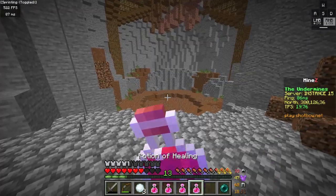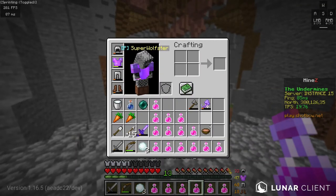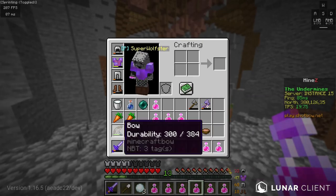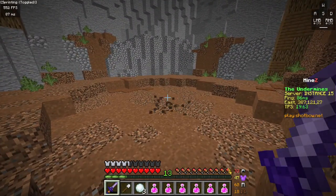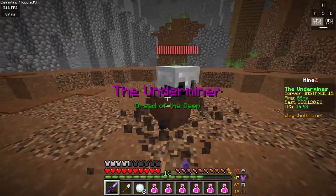Alright, we've got the boss fight for this dungeon. Make sure you enter in full health. This is going to be a little challenging so you're going to want all your potions at the ready. So this guy is the Underminer. He is a Wither Skeleton that does a lot of damage.